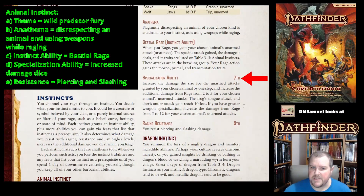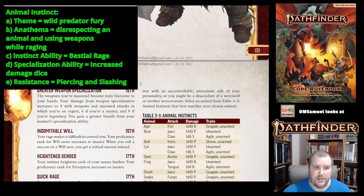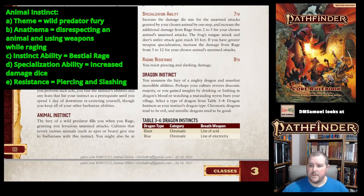At seventh level, you get a specialization ability where you increase the damage die size for your animal's unarmed attacks by one step, and increase the additional damage from rage from two to five for your chosen animal's attack. If you have a frog or deer, their reach increases to ten. When you get Greater Weapon Specialization at 15th level, damage from rage increases from five to twelve. At ninth level, raging resistance gives you resistance to piercing and slashing damage.